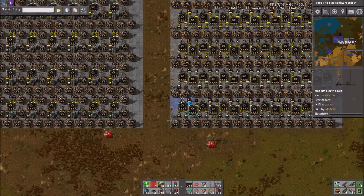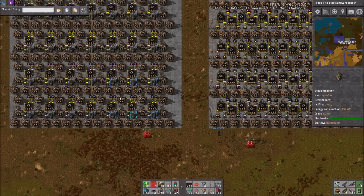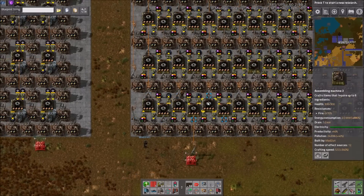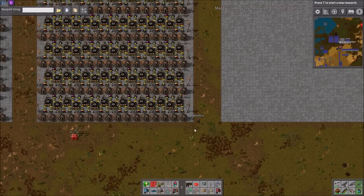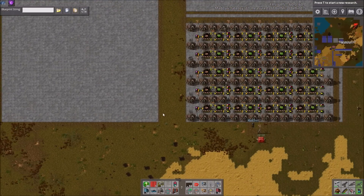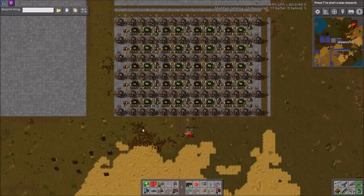In general, this beacon setup on the right is going to be superior simply due to space, and especially with this machine configuration. For some things like green circuits it won't work, but we do have a green circuit build — Zuri's — that uses the same beacon layout with just a different machine layout, and it's still superior to the other beacon layout.